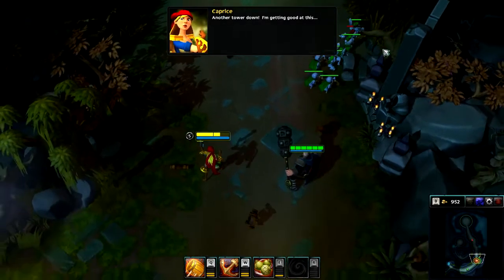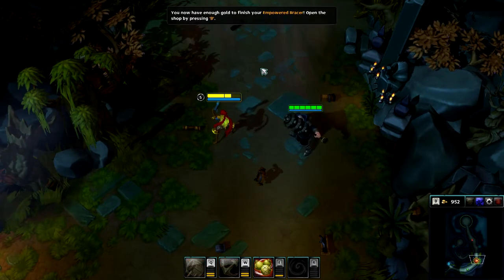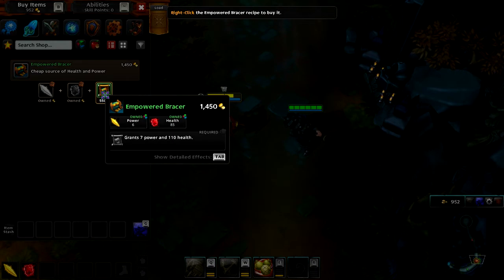Another tower down! I'm getting good at this. You now have enough gold to finish your Empowered Bracer. Right-click the Empowered Bracer. Great!